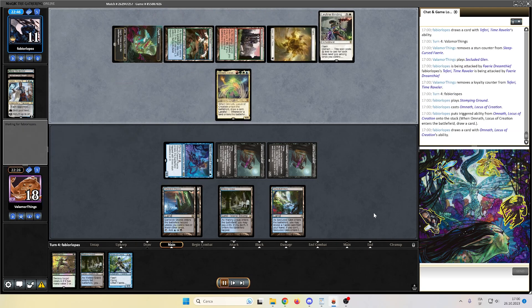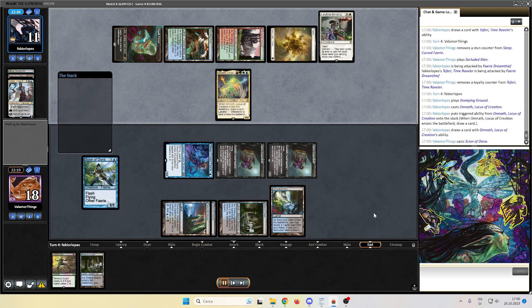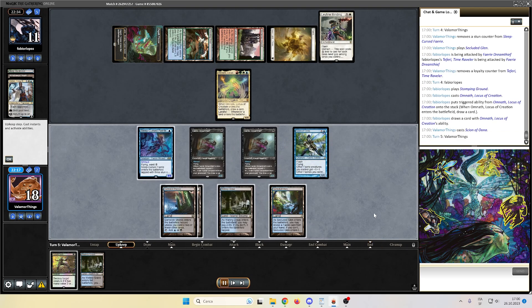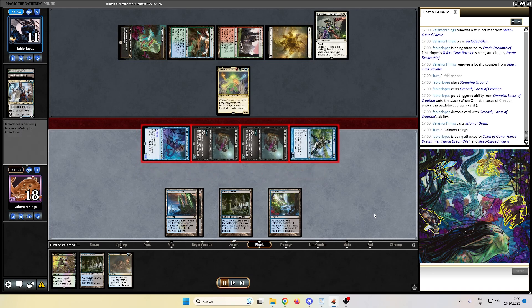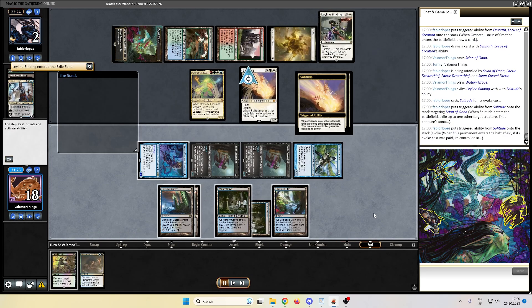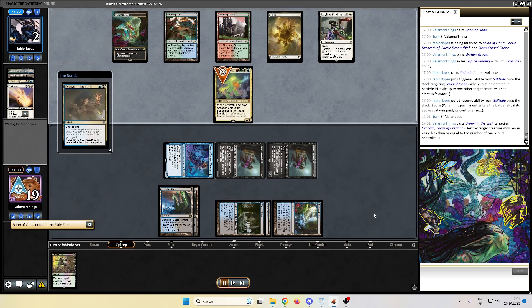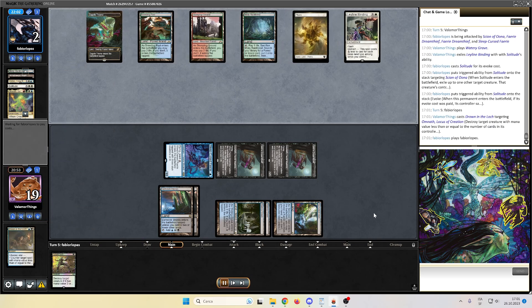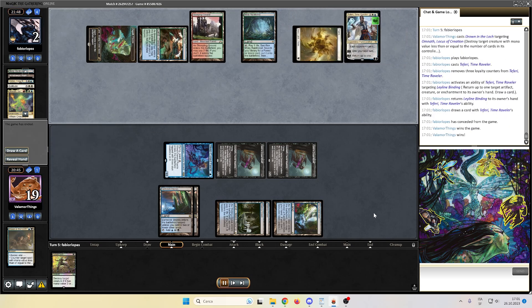Opponent plays Omnath, shows a card, passes back to us, but we flash the Scion of Unn at the end of turn, so now we are on the edge of killing our opponent. As you can see, we do a lot of damage thanks to the Scion. Opponent casts Solitude and exiles the Scion. In the upkeep, we kill with Drown in the Loch the Omnath. Opponent plays another Teferi, bouncing the Leyline Binding, doesn't find a solution, and we win game 1 against the Taiwan deck in the format.